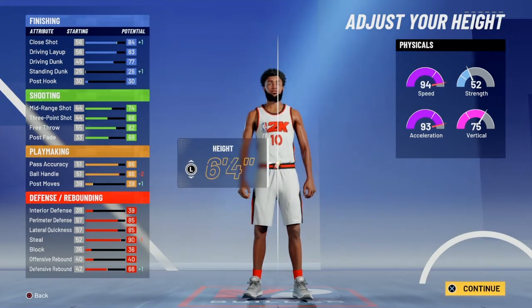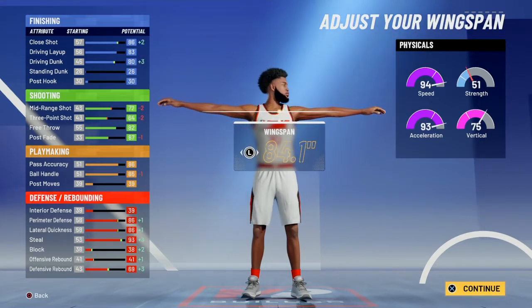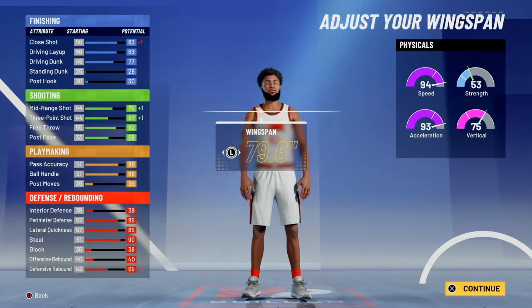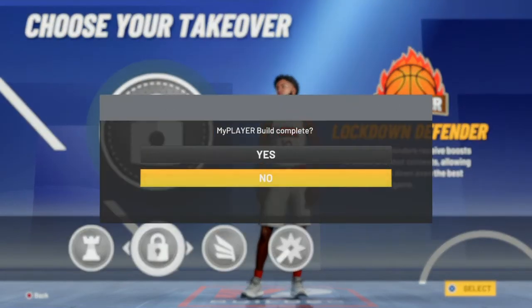6'4" is the height you want to go for, 200 weight. The wingspan doesn't really matter, but honestly go down one because you get a 67.3 ball handle, you get 99.9 and you get 71. He's still a good defender. And then you want to go lock take because you want to be a cheeser out there in the park.